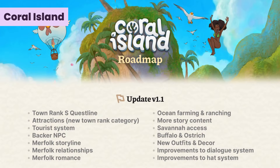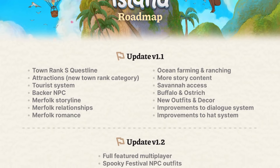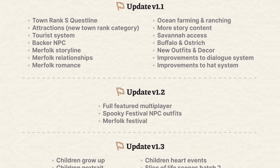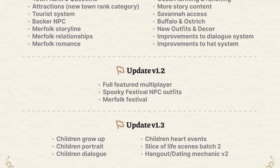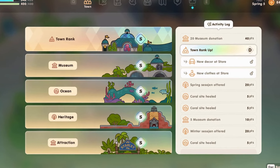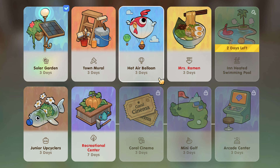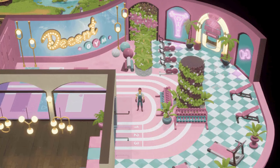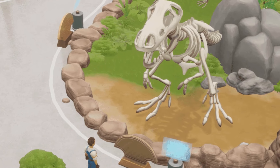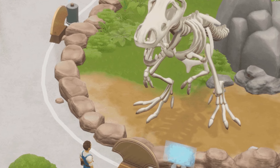Then we have Coral Island. Stairway Games just dropped their February 2024 dev update for Coral Island, packed with exciting new content. In this two-part series, they're giving us a sneak peek at what's coming in the 1.1 update — today focusing on land-based content. Reach town rank S, a new endgame goal that unlocks additional stories and challenges. Once you hit rank A, you unlock the new town rank category: attractions. In the museum, you can now aim for rank S by bringing dinosaurs back to life with animated projections.